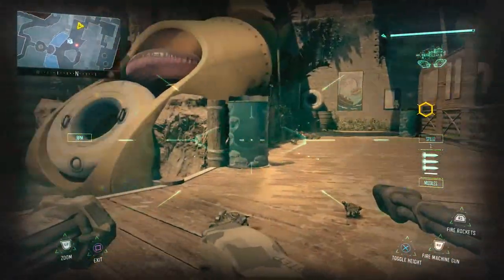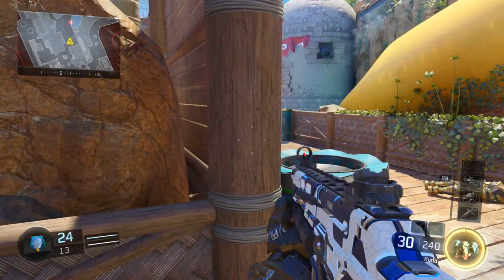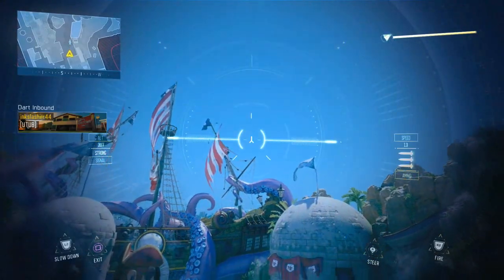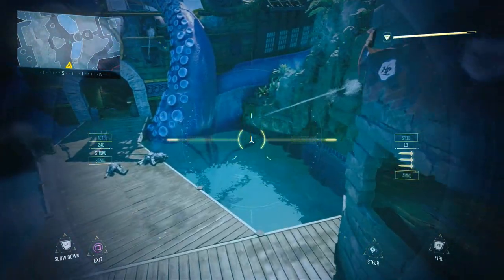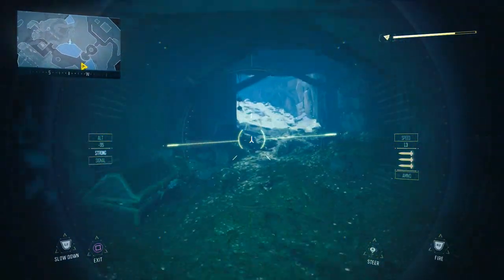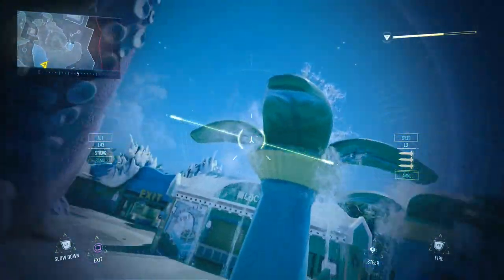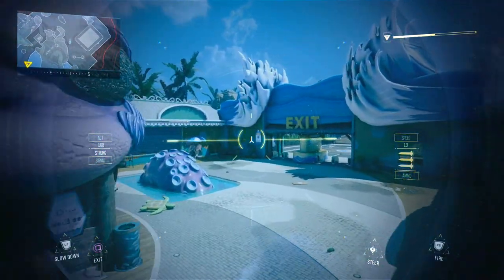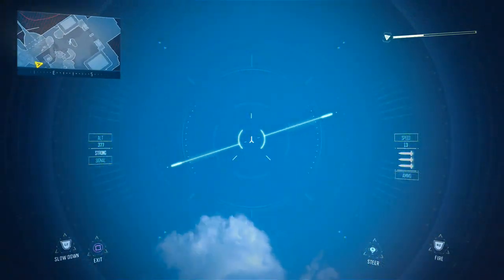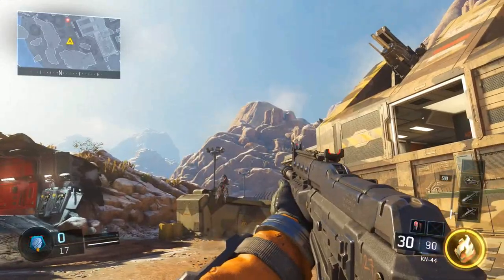The same thing happens with the Talon. However, if you take something like the Dart Drone and give it a toss up in the air — you can actually fly a Dart Drone underwater to get those sneaky underwater Dart kills.